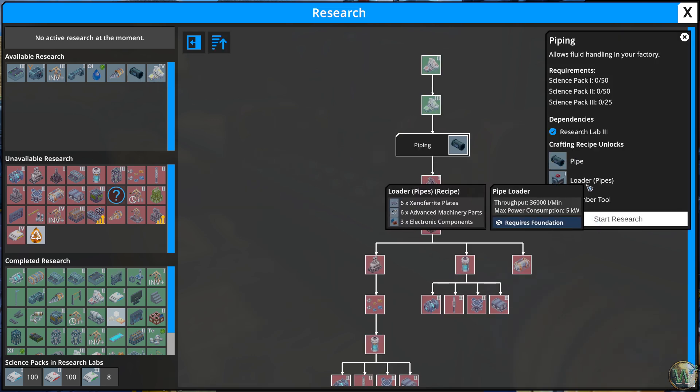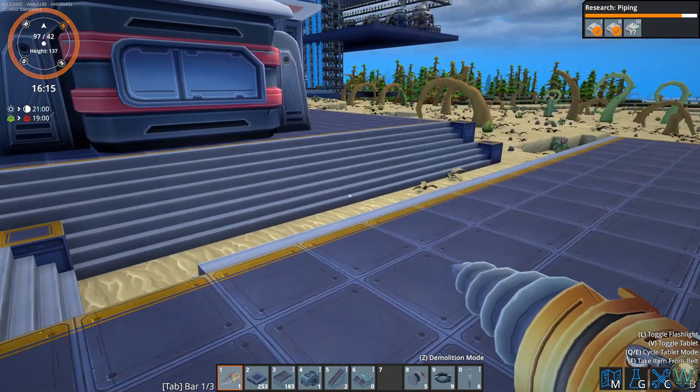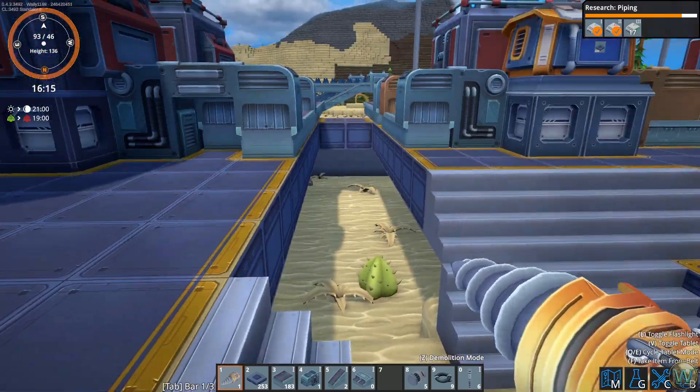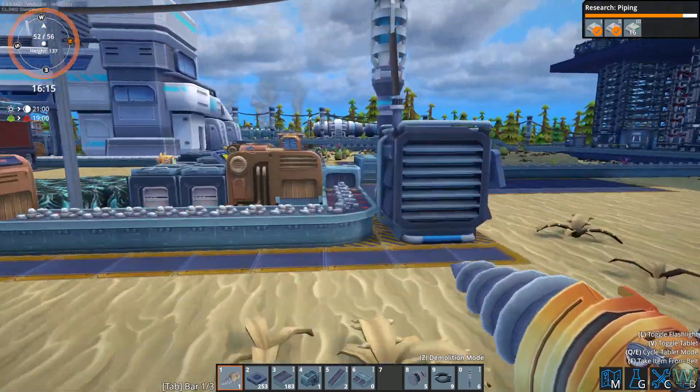It gets a pipe, a pipe loader, and a plumber tool - oh nice! It costs five biomass - oh dear god. Okay, start that research. We've got eight of those packs already made - it's going to take another few minutes to make those. I've got work to do here.